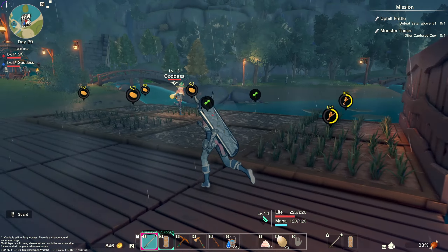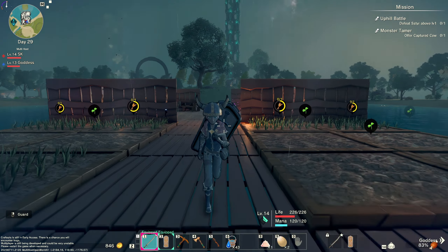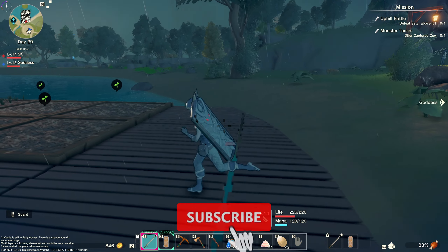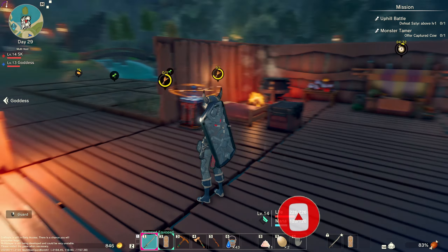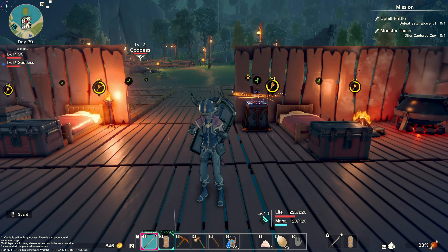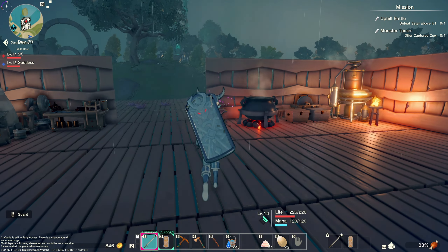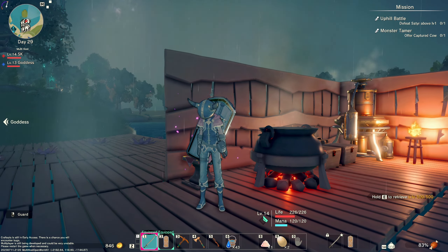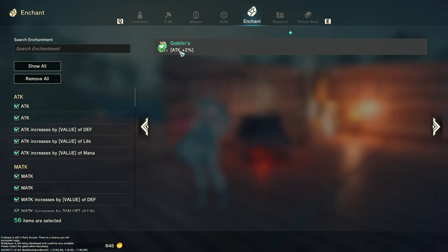There's a monster tamer quest mission up in the top right hand corner, and we still haven't figured out that uphill battle one so we might try and get rid of that today. I learned something - come over here while I show the peeps. After we went to the next age, I can do a bit of enchanting. In my enchantments I've got goblins attack plus two percent.